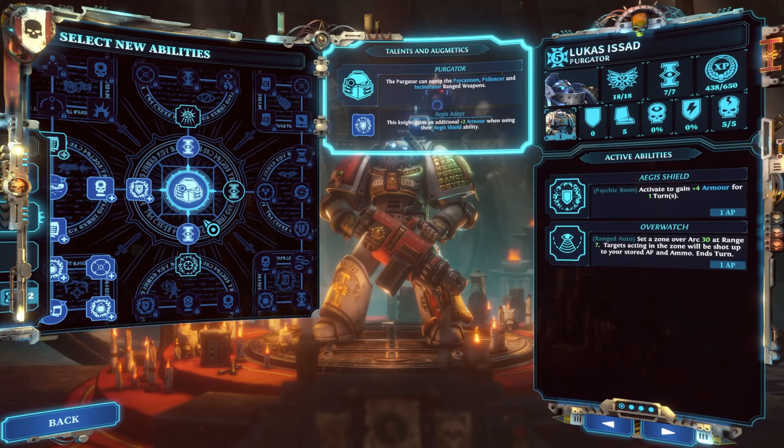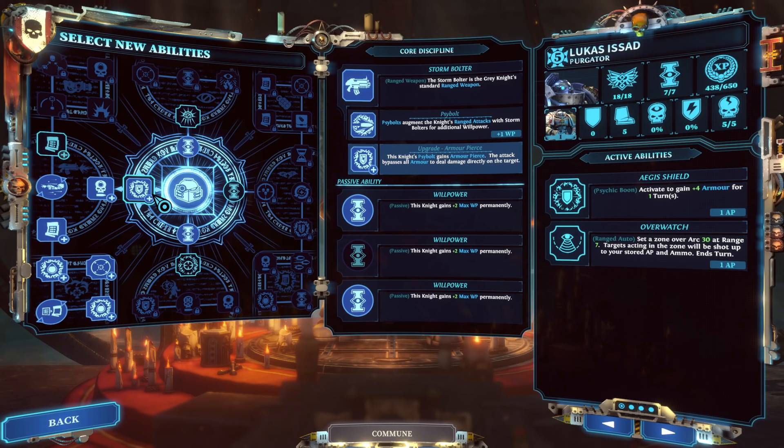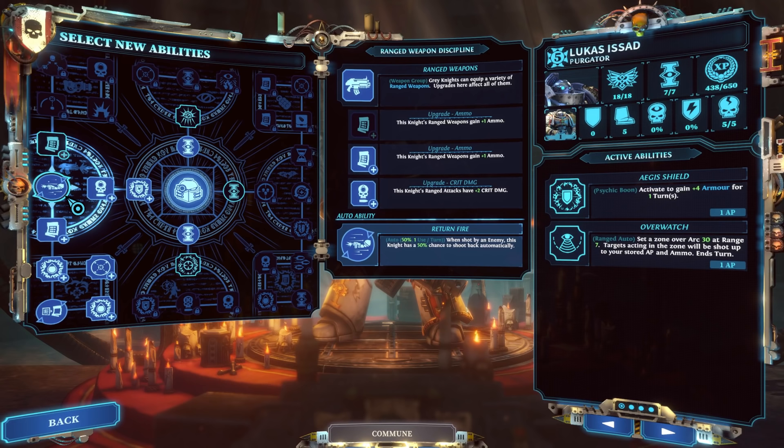Psychic Onslaught is a great ability — it activates to add a blast over area 2 that deals 4 damage, no stun counter addition, but it ignores cover and hits everyone. It's really strong once buffed up. I choose the Psy Cannon for this character, which shapes how I buff out the abilities. My big choice is to go left in the tree — you just need the Storm Bolter upgrade to cross into that direction, which lets you increase ammo and crit damage. A really nice auto ability over here is Return Fire: when shot by an enemy, this knight has a 50% chance to shoot back automatically — it happens way more often than you'd think.